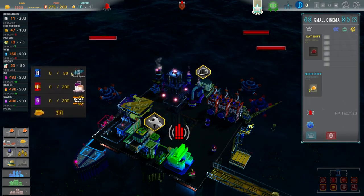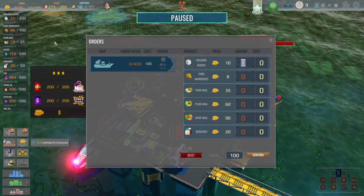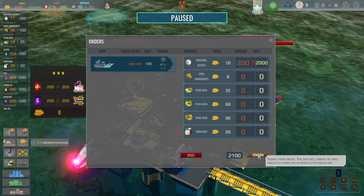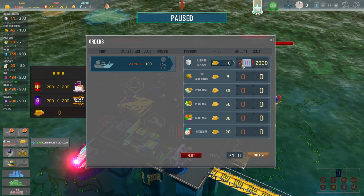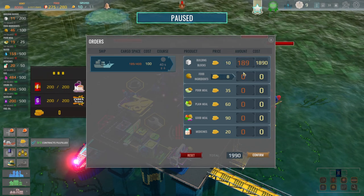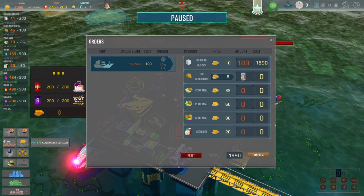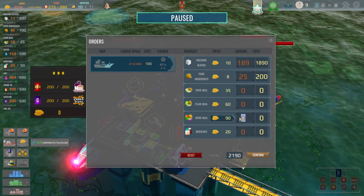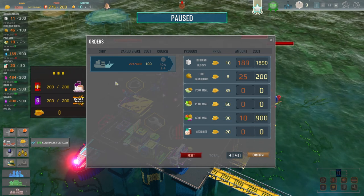Here comes the ship again. We're going to order in some more blocks - we want to buy 200, but we can't have 200 because that would put us over the quota. Let's do 189 then. Do we need anything else? Food ingredients - I guess we should get some, just something like that. Should we get a few good meals? Let's just get a few good meals. It's going to cost us a reasonable amount but let's do that. We haven't used any medicine - that's fine. Ship should be coming with that stuff.